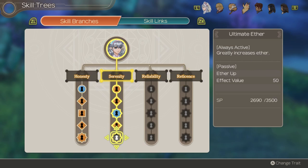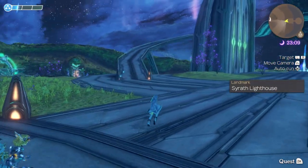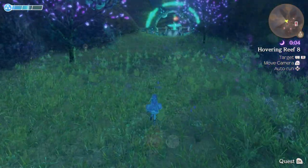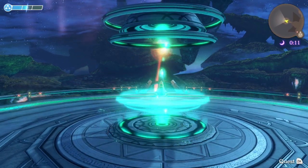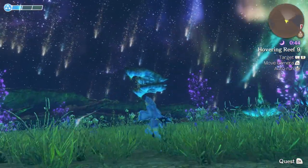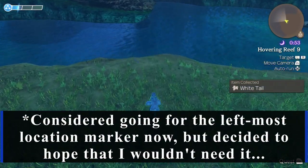And there we are, another new skill branch under our belts. Luckily for post-commentary, the rest of this episode is swimming to unlock the map, for the most part. We'll be heading southwest from Central Seal Island to pick up Hovering Reef 9, before taking a big plunge south to a secret area. First, I want to touch on the Reticence Skill Branch again. Do you remember last episode when I commented that I felt other characters would take advantage of Sharla's Reliance Skill Branch better than she could?